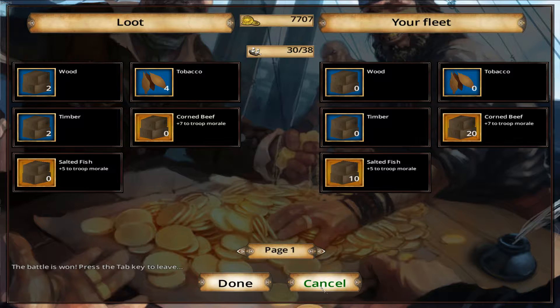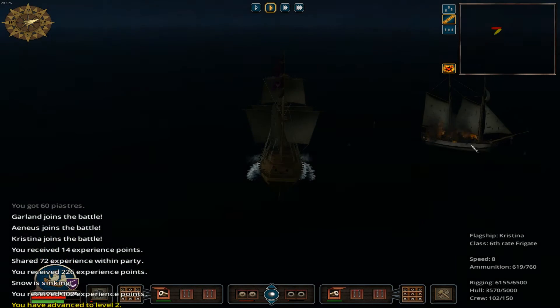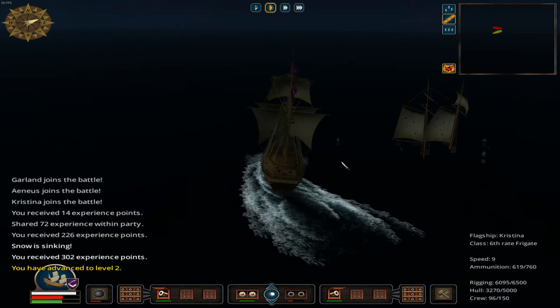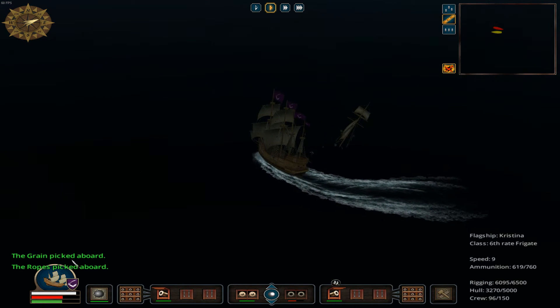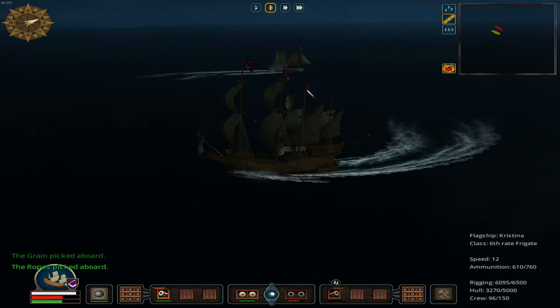We'll take all of that. Ooh, tobacco. Now we don't have a lot of cargo hold space, but we're taking that tobacco and some timber, and then we're going to scuttle the captured vessel — I don't want it. When you scuttle it, the stuff they're carrying falls out into the ocean and you can pick it up. Scuttle means we're going to sink it. Ooh, I've reached level 2! There's stuff floating around — if we move over it we'll pick it up. We've got some grain and some ropes.